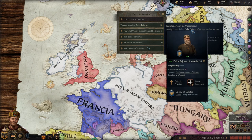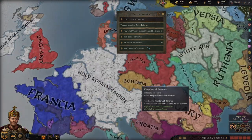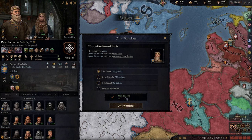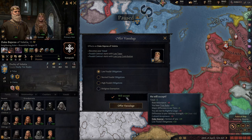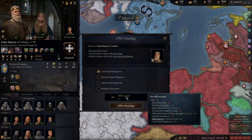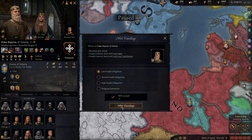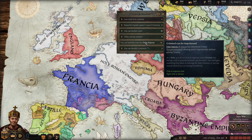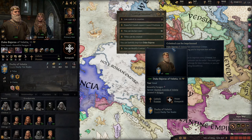We can vassalize Duke Bajoris of Velletia - that's up here. We can get him for free. I reckon it's probably because his military strength has changed - we've got 20. Actually, they've got full levies so I have no idea. We'll take him anyway. This is a free vassal. We can then lawfully imprison him because he's excommunicated - that is very funny. Actually wait, he has money - 86% chance. So we can imprison him and ransom him back for money.